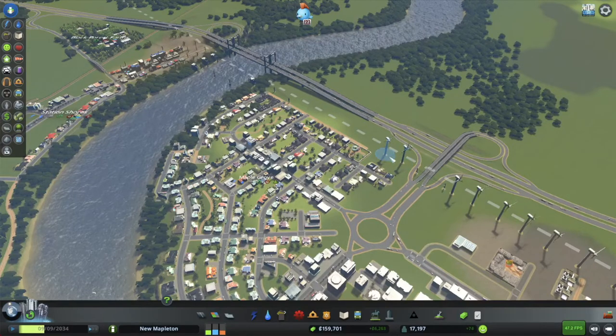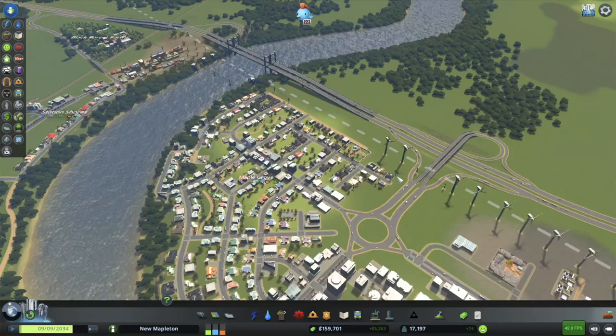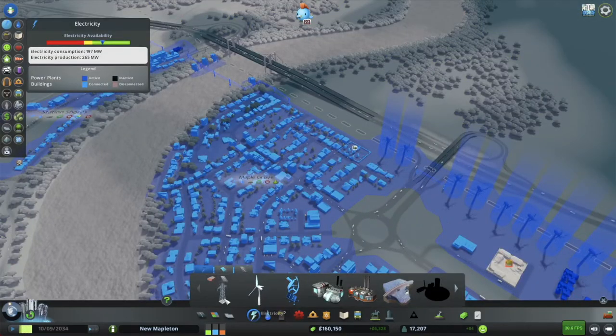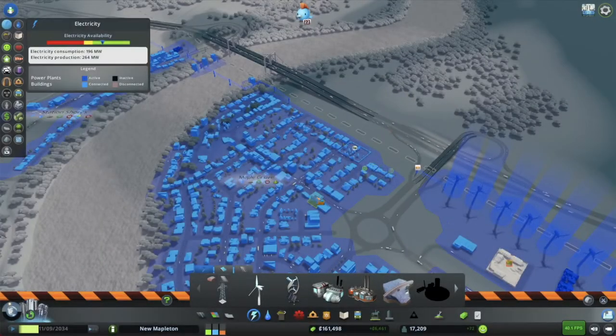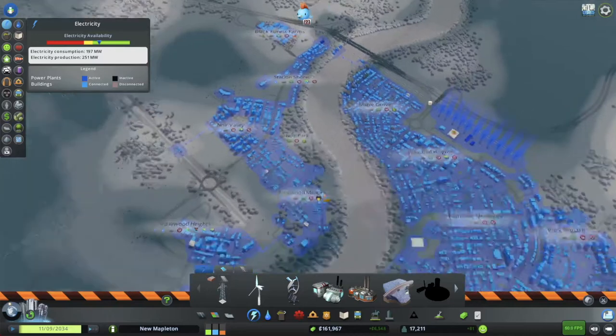I do eventually want to decommission these two, because they make a lot of noise over here that bothers these residents. But since we were having some power issues before — oh, we're okay now. Yeah, let's go ahead and decommission those. We don't need them. Those people are very happy about this. It's going to get a lot quieter in that Maple Grove area, and we're still okay on power, so that's good.